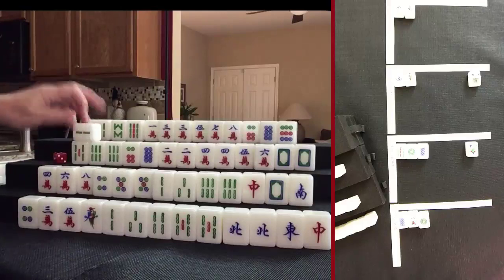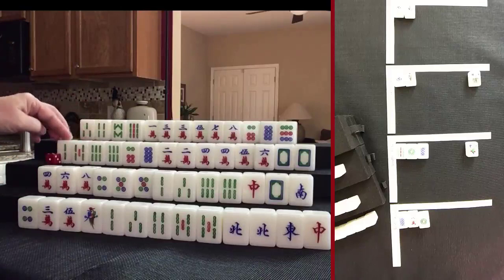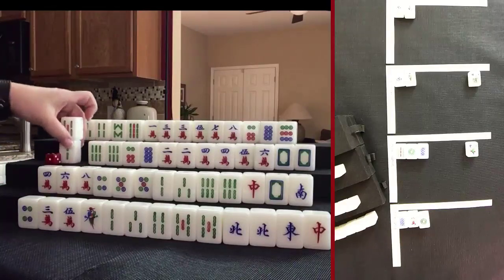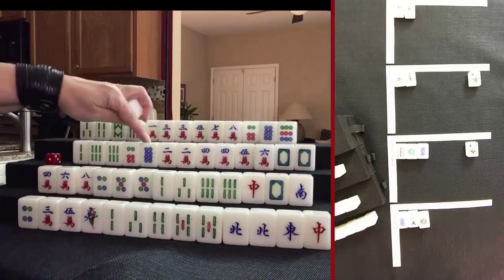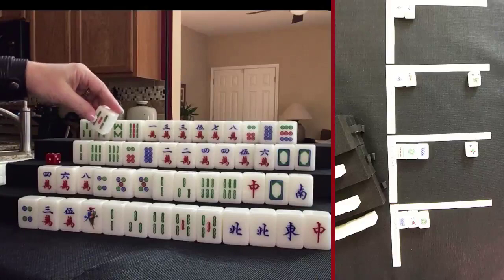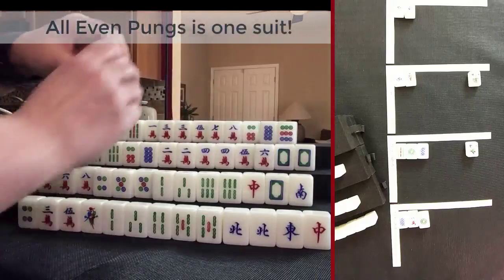Drawing. Drew 2 bam — that is an even number. Considering all even pungs: if we pair up that 8 dot, we might be able to do all even pungs. Let's discard this 5 bam.